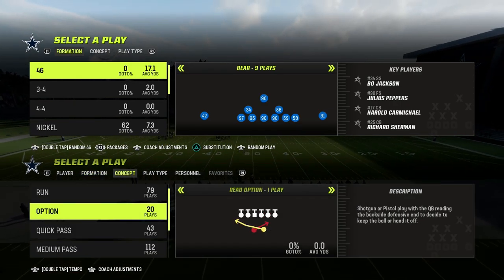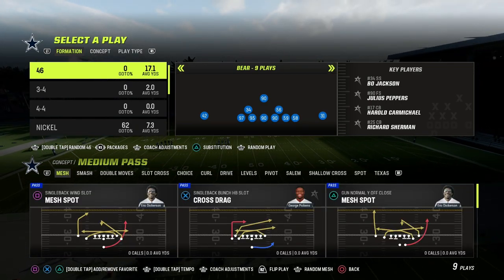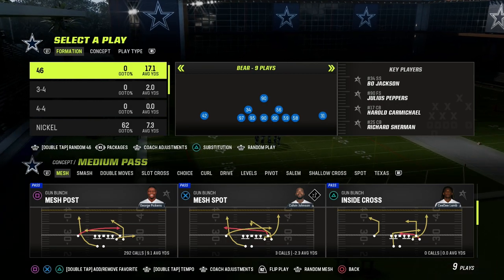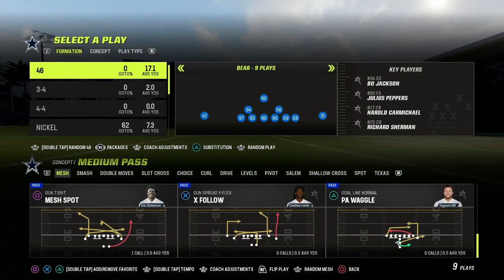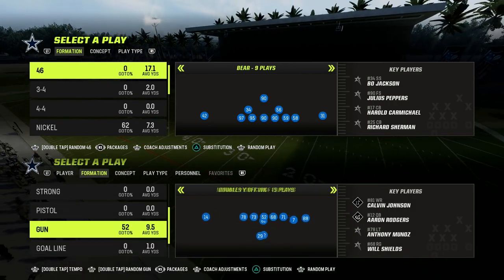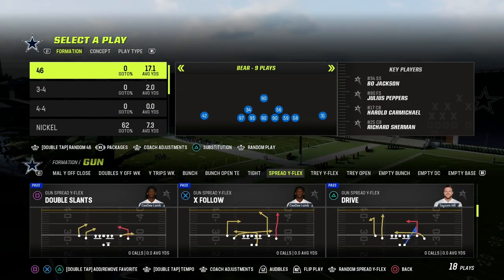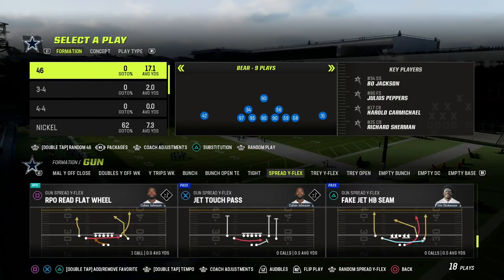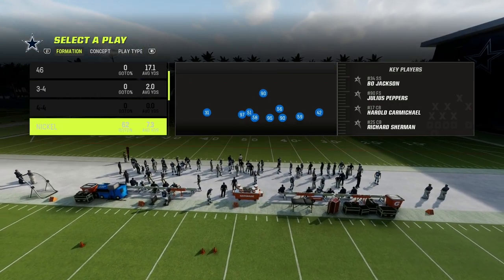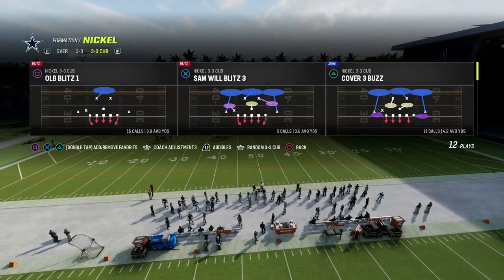So what is the mesh concept? If you go to the concept menu of your play call screen, you're going to see different variations of mesh. Basically it's a little bit different in Madden than in real life. Essentially, it's two drags — the mesh is really designed to be a check down route. You can create this out of any play in the game, and it's one of the best concepts year over year for beating man to man coverage.